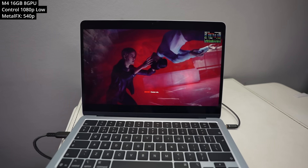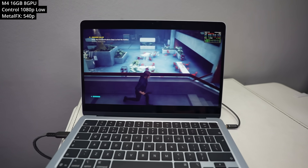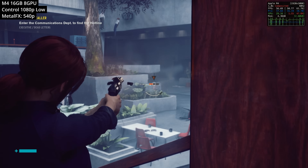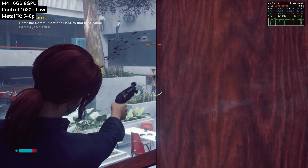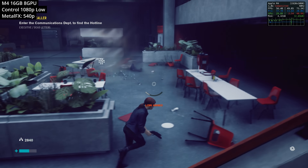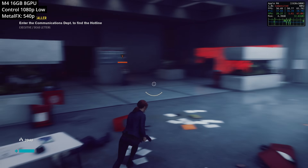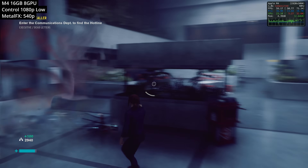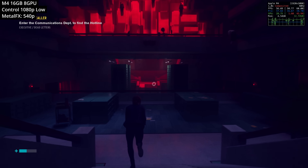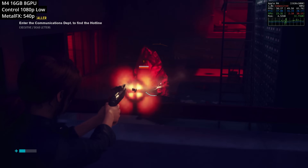Next is Control, a very recently released Mac port of this excellent Remedy game. For action titles I aim for 60 FPS, and pulling this down to the low graphics preset and running Metal FX at 540p — basically equivalent to performance mode — yields great results of about 50 to 60 FPS. It still looks pretty good despite the upscaling. The Mac port's frame pacing is much smoother than running it through a translation layer. Note it's currently Mac App Store exclusive, but the port is coming to Steam in the future where you can find it cheaper on sale.